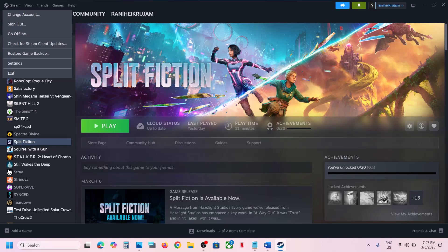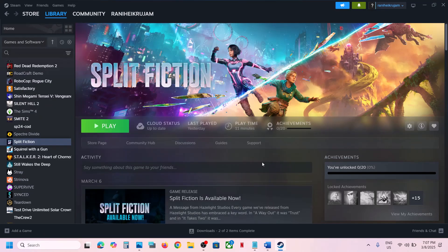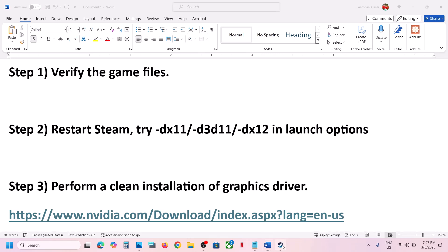Go to Steam, click Exit, then type 'Steam' in the search, right-click on Steam, and click Run as Administrator. Launch the game and check. If it's still not working, try DX11 or DX12 in the launch options.